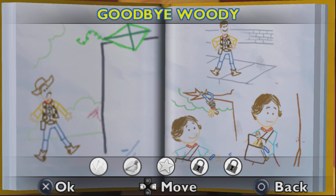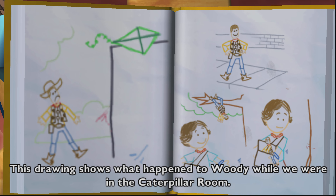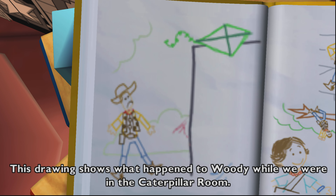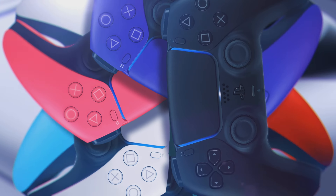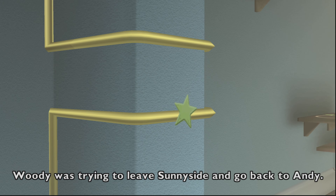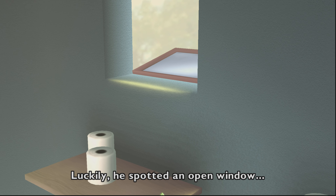On the Toy Story 3 PSP slash PS5 version. This drawing shows what happened to Woody while we were in the Caterpillar Room. Woody was trying to leave Sunnyside and go back to Andy. Luckily, he spotted an open window.